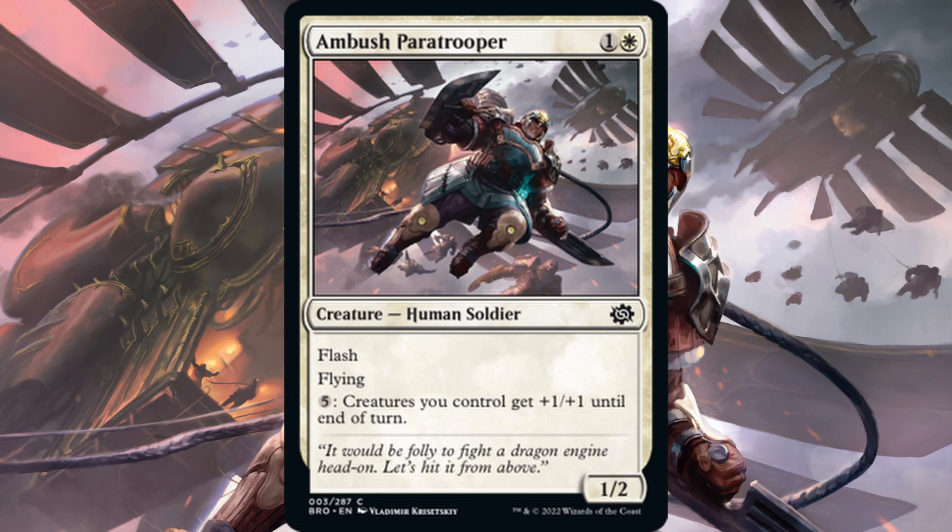Next is Ambush Paratrooper — one white, one generic for a common one-two human soldier with flash and flying. It also has a mana sink: you can pay five generic mana and creatures you control get plus one plus one till end of turn. Nothing to write home about in constructed, but this is a good limited card. Having a two-drop flyer with flash, and later in the game it can pump your whole squad. Power Stones can be used to activate this mana sink ability, so as far as commons go, this is a pretty good card.